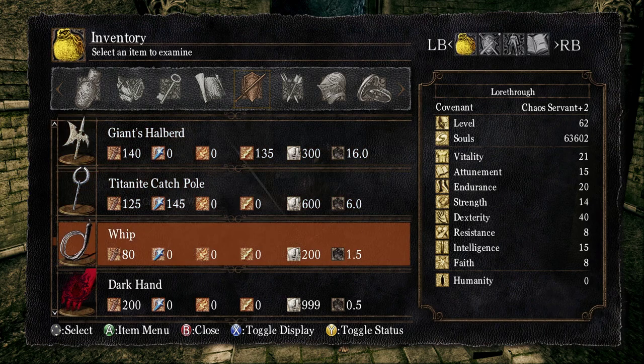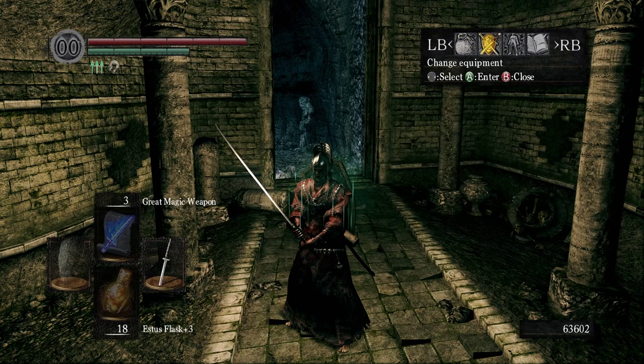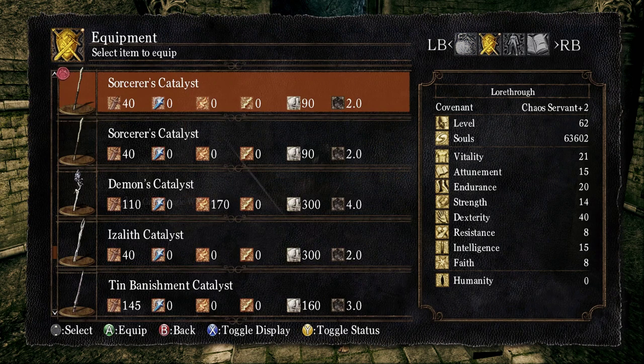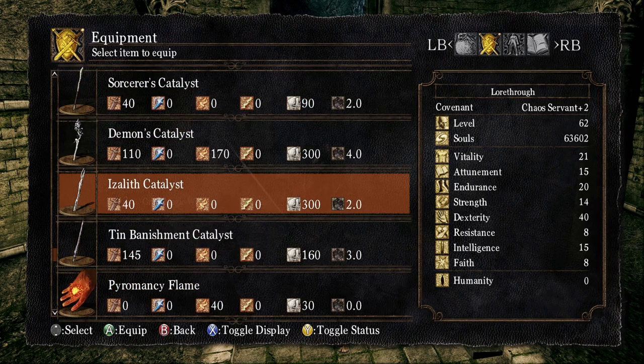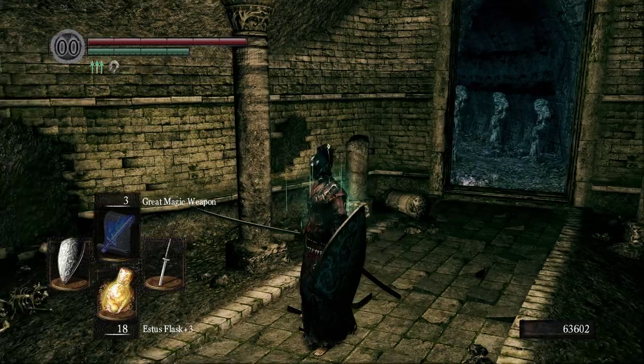We didn't read the Dark Hand. 'The dark wraith, incited by Kath, uses the power of the dark soul to absorb humanity — an art shared by this weapon, which also acts as a special shield. The ancients particularly could sap the humanity of even a replete saint in the blink of an eye.' Let's equip that — it's kind of a cool weapon.